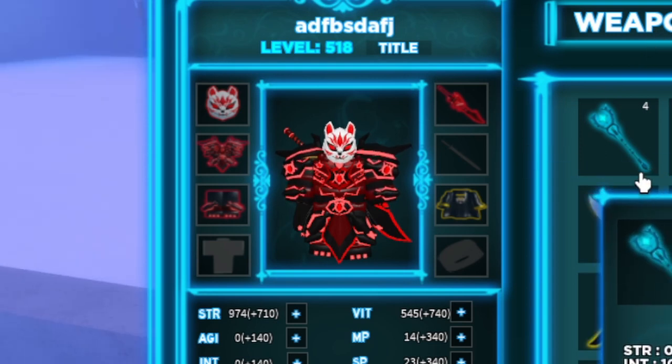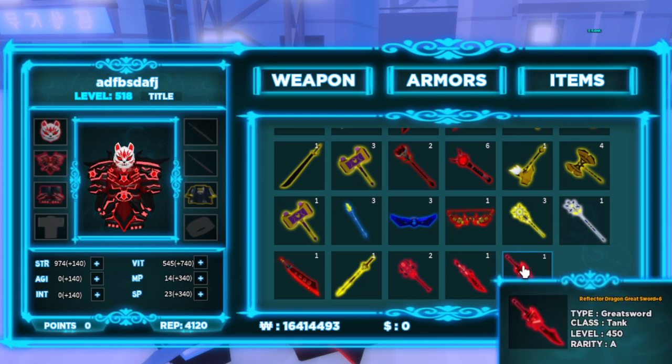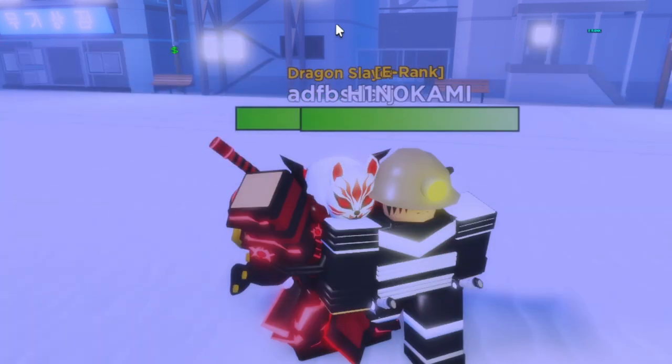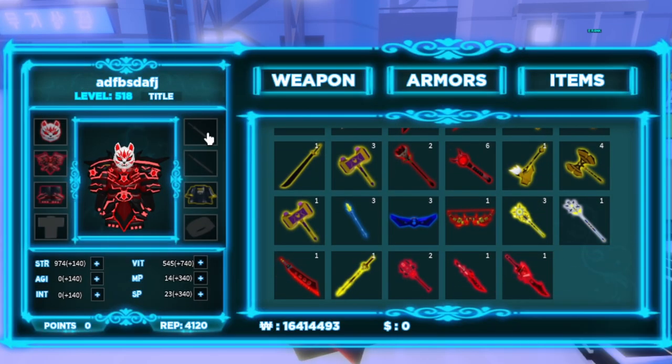Let me show you how to de-equip items. To de-equip items, you want to right-click. It's de-equipped, and to put it back on, you want to left-click the item, and then left-click the slot you want to put it in. By the way, if you have your weapon out, you cannot retrieve it back, so make sure to retrieve your weapon first and then you can de-equip it.